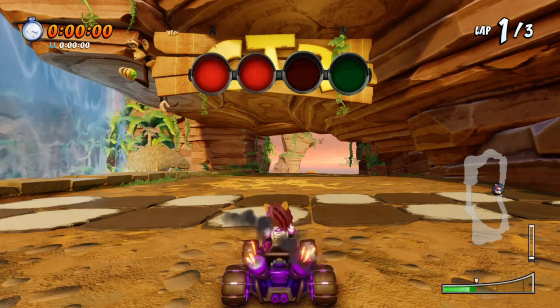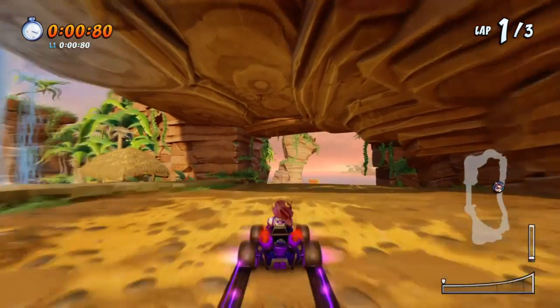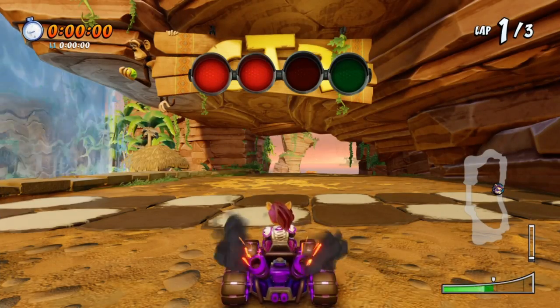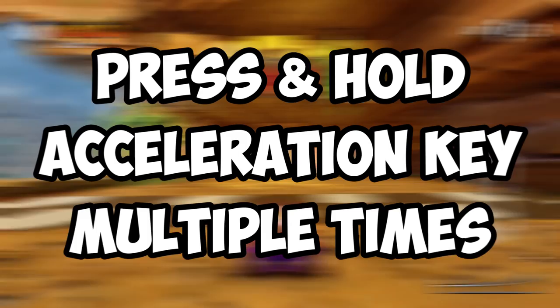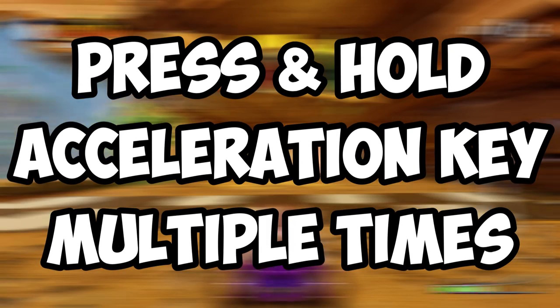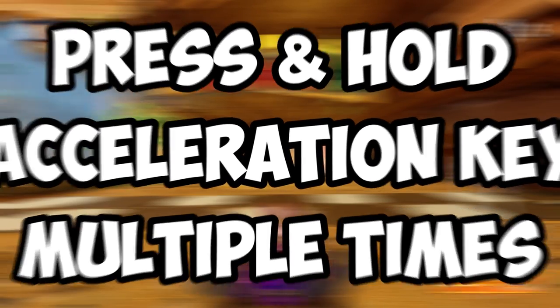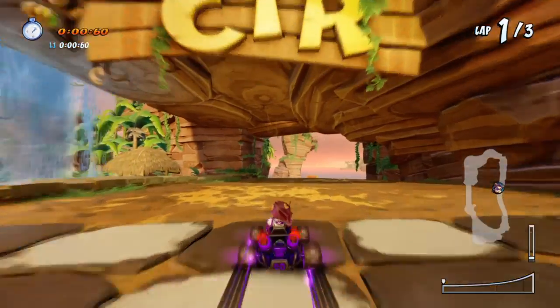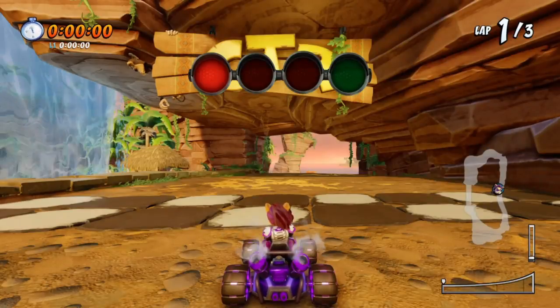However, there is a way to make your boost ramp up to the maximum. So by the end of the countdown, you will receive the maximum amount of boost from that starting boost. All you have to do is repeatedly press and hold the acceleration key a total of 3 times to reach the maximum boost. Don't spam it as it won't work — you have to hold it for a split second, let go, and then rinse and repeat.